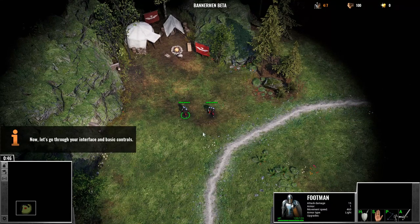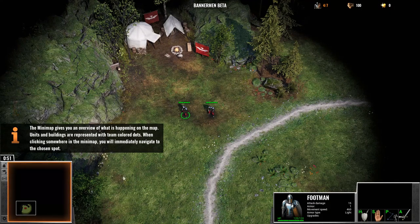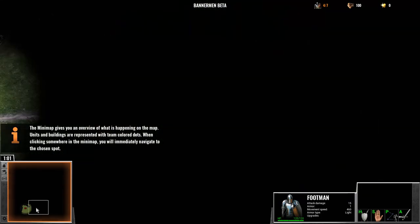Now, let's go through your interface and basic controls. The mini-map gives you an overview of what is happening on the map. Units and buildings are represented with team-colored dots. When clicking somewhere in the mini-map, you will immediately navigate to the chosen spot.